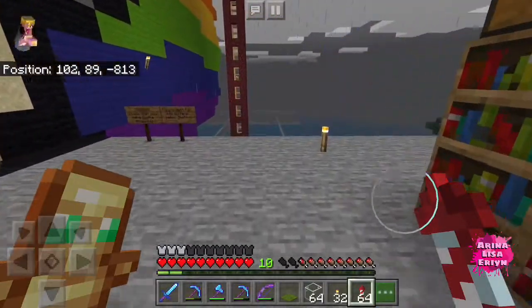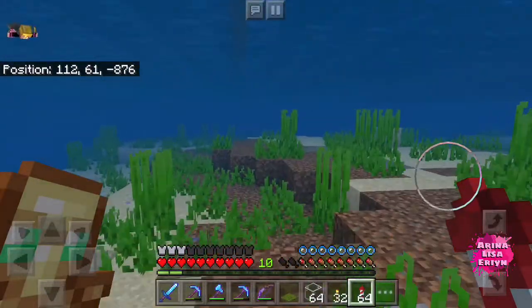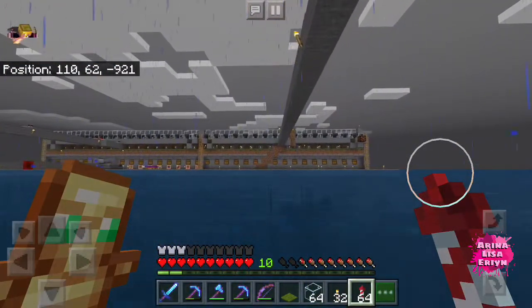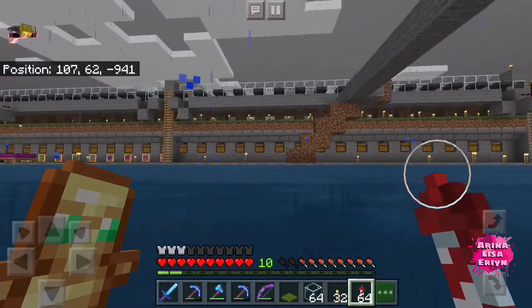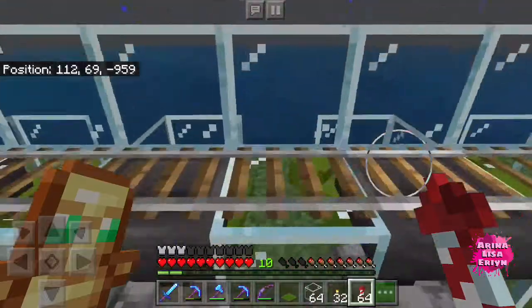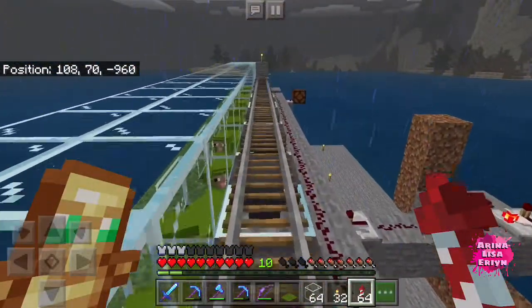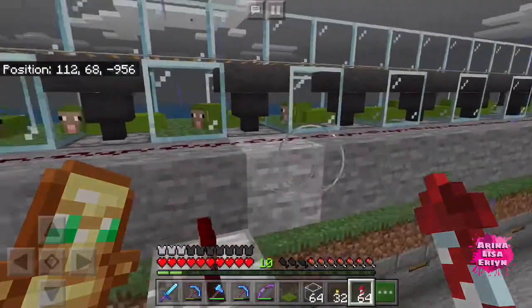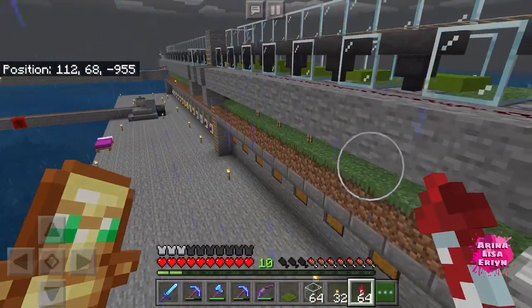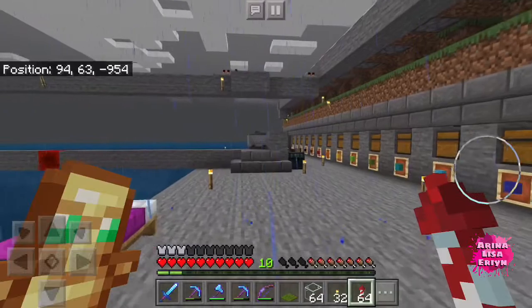The reason I logged in earlier was I managed to complete this second set of wool farm. This one is supposed to be all black, but I helped first_bite — he said he needed lots of green wool, so I told him to get a bunch of shears. He dyed all of them green and I gave him tons and tons of green wool until he no longer needed it. I need to get one more redstone lamp, then I'll color the rest black.